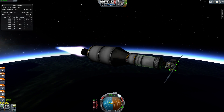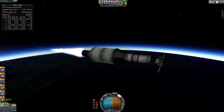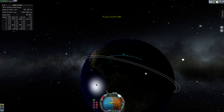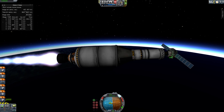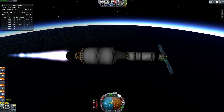I popped Jeb out of the ship and used his EVA pack to achieve orbit, then picked him up in a smaller vessel which is now serving as a much smaller space station core. We're about to reach 5 kilometers per second orbital velocity. At this point you'll probably burn up if you re-enter the atmosphere, so if you don't have a heat shield this is kind of a point of no return.